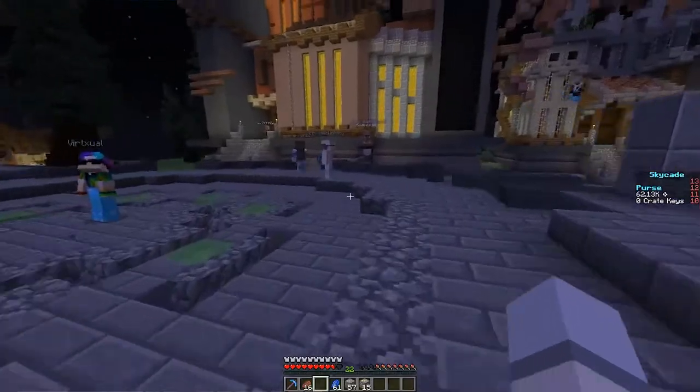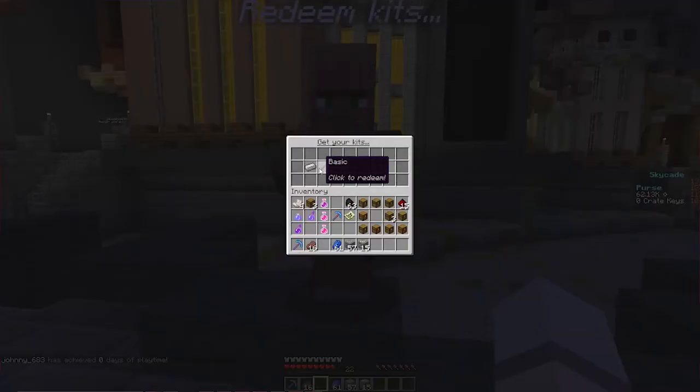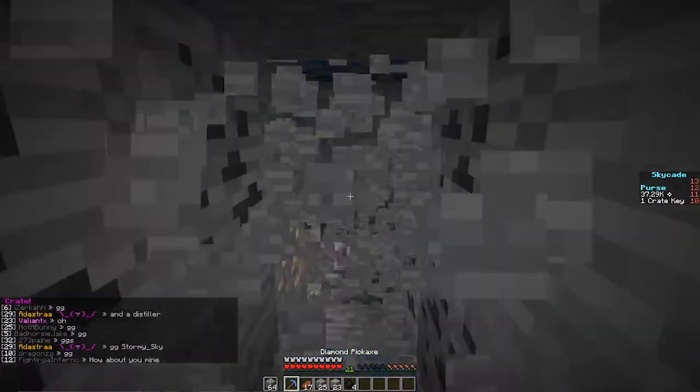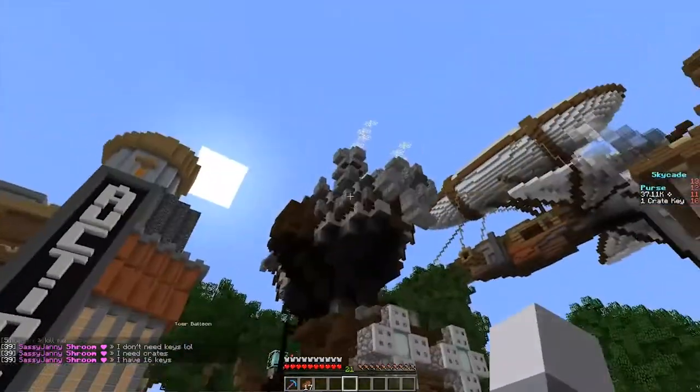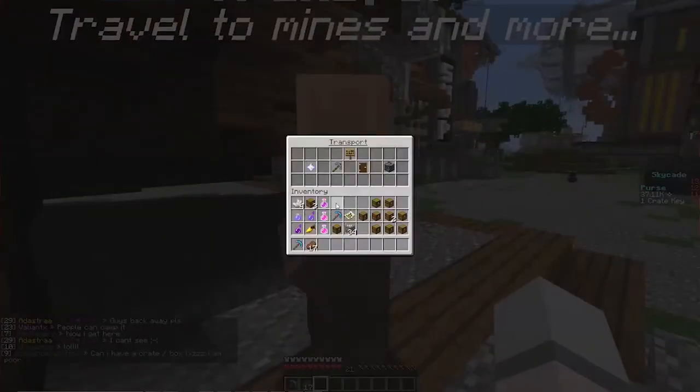When you first log into Prisons, you're able to grab a basic kit. It contains 2 steak and an Efficiency 5 pickaxe — the rest I don't care about, just grab the Efficiency 5 pickaxe, it will help you so much. The objective of the game is to mine in the mines and sell your ores at the shop to earn currency. To get to the mines, you go to the boat and go to the villager with a transport above his name. Here you will find transport to spawn in the mines and your houses.